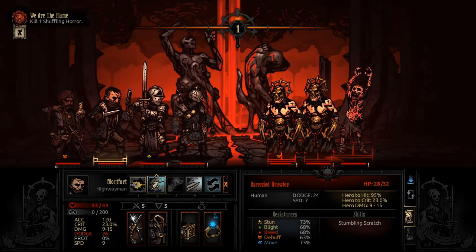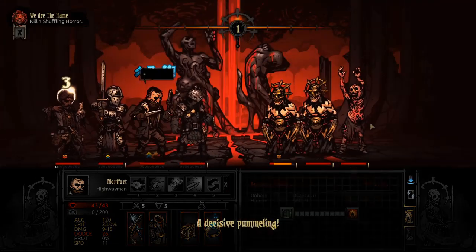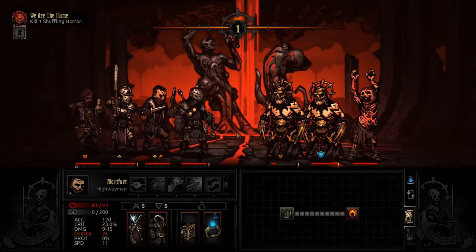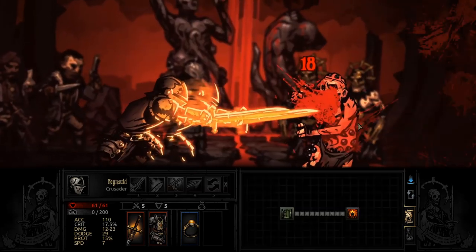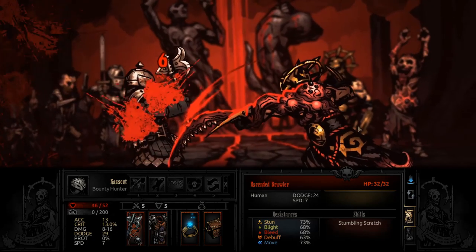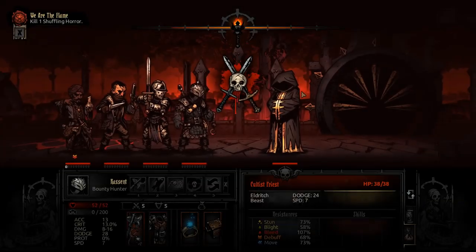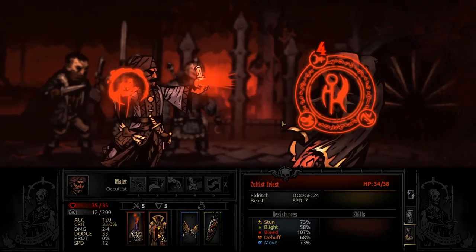The enemies you are going to see — about half of them are new, and the other half are just a name change and an aesthetic change. You will now be fighting Ascended Witches and Brawlers; they pretty much function the same, so you will have your witches who do the push, pull, and stress, and your brawlers who function off of marks and also do a lot of bleed damage. But the real ones I want to talk about are the guys in the black robes — or creatures, more like it — and they are the Cultist Priests. They are Eldritch slash Beast, which we will talk about.